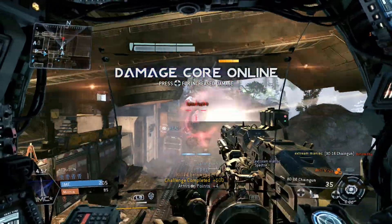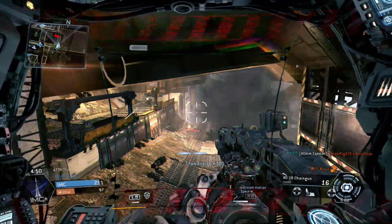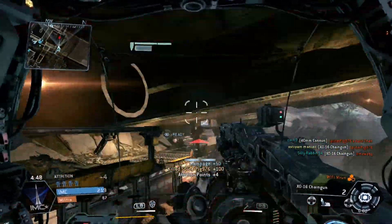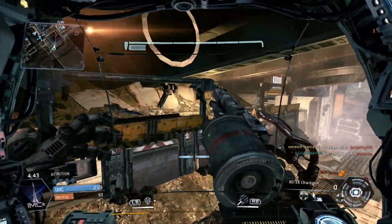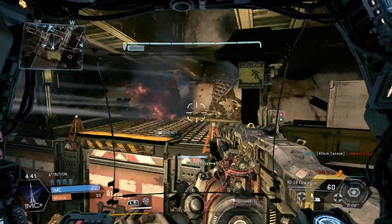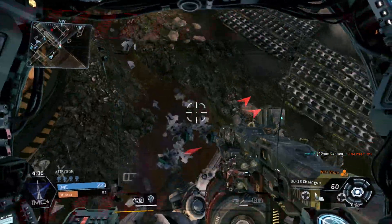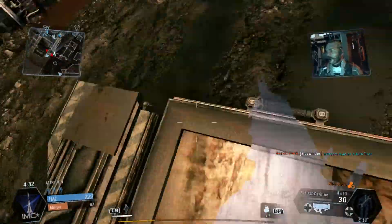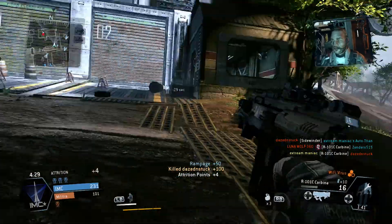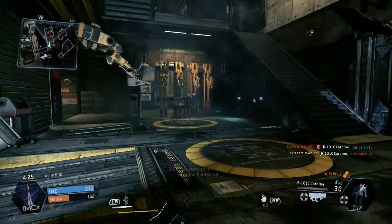We've got a Titan war here and it looks like I'm going to win pretty easily. Got some assists though so I helped out. I see one far away but I can't get him. I can't punch him — his position is bad because he's behind a tree.